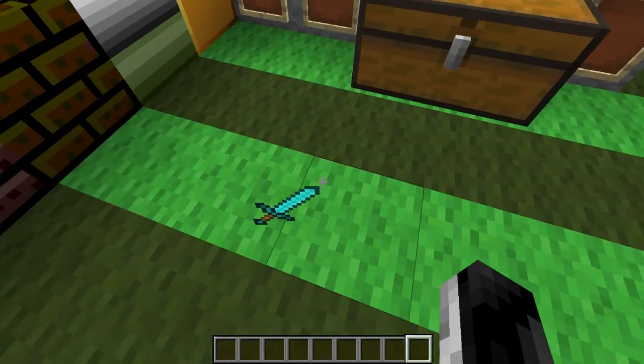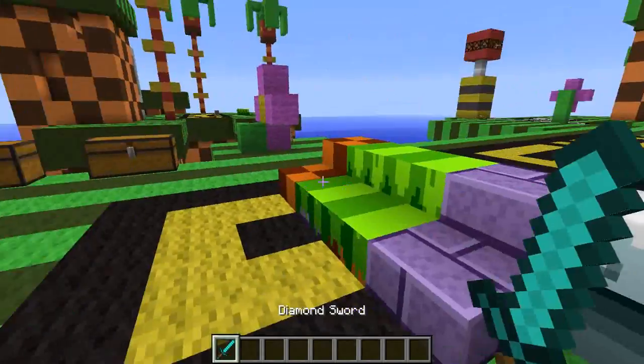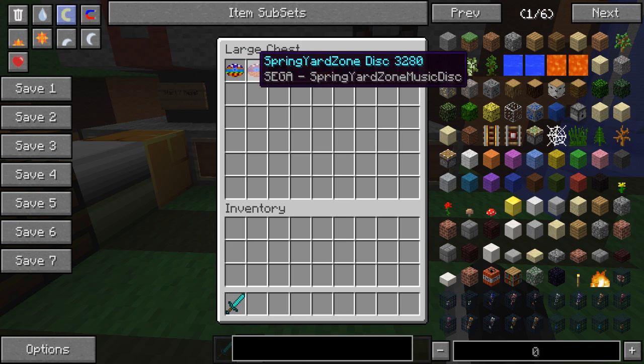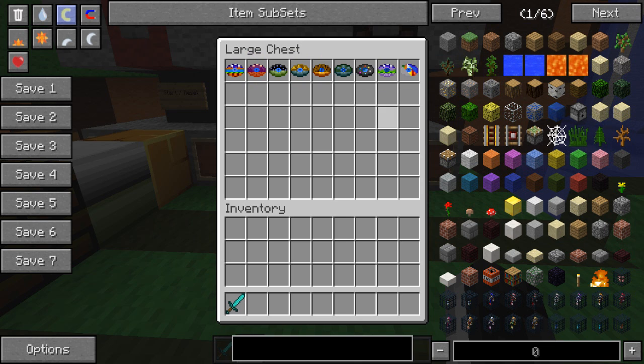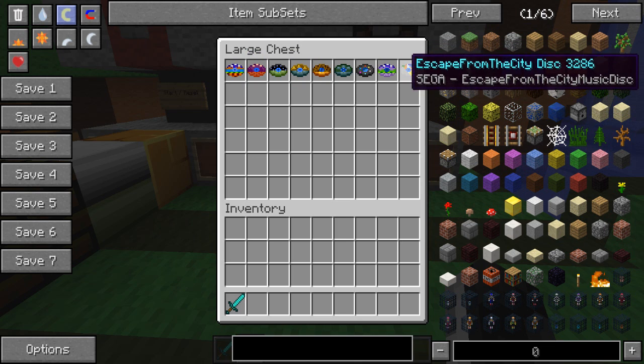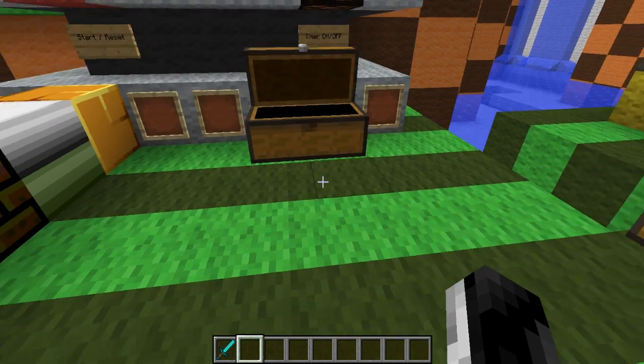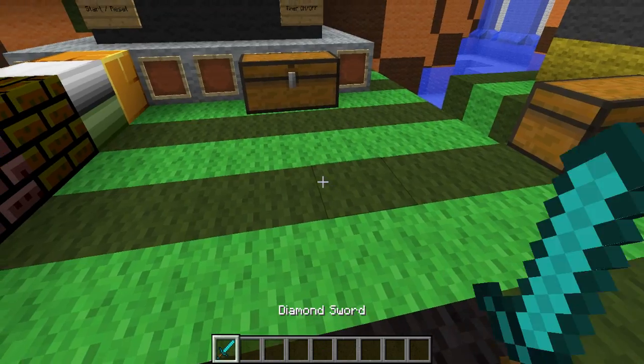Let me save that diamond sword - there are mobs we gotta kill and they're so cool. Over here we have some music discs you can find. If you play this on survival it's very fun, I really recommend it. All these discs play different Sega tracks that I can't show in the video because I don't think they're custom made.